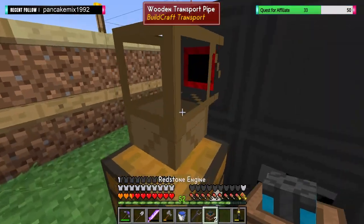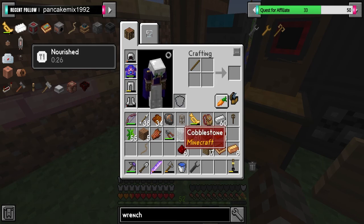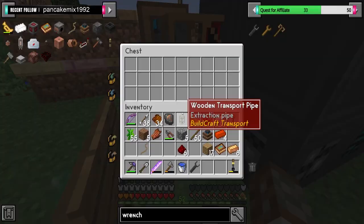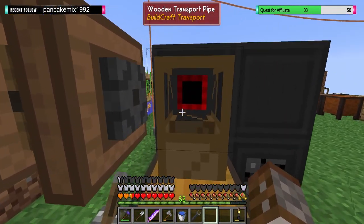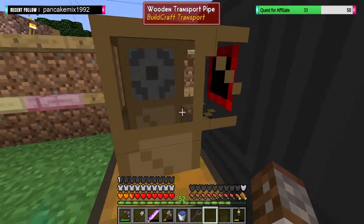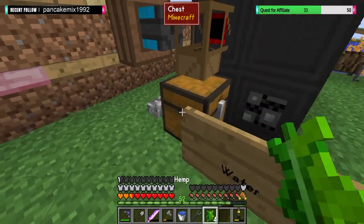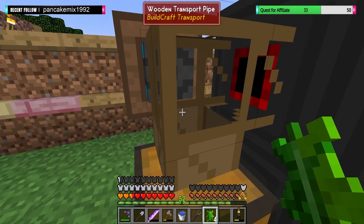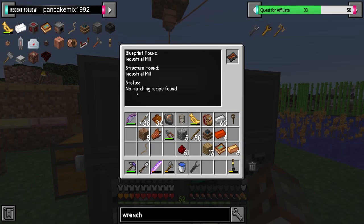If I put this here and then put the hemp in here, if I do this, that will start pumping and that should start sucking it in. There you go — and it just instantly shot it out again. Okay, so that's not that. No matching recipe found.